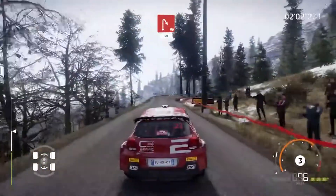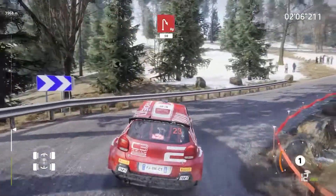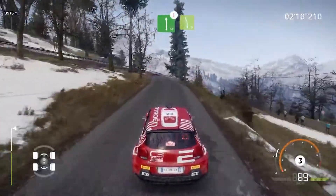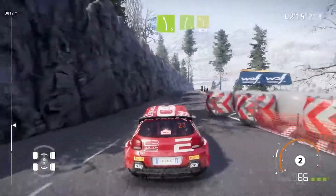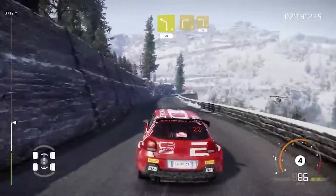Goodbye sign. Looking right, fifty. Flight left and caution, danger over crest, junction, left five, keep in. That worked out. Right five short, into left four short, fifty. The drones flying around are a nice touch.